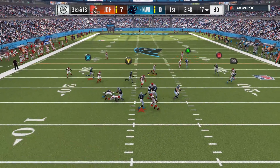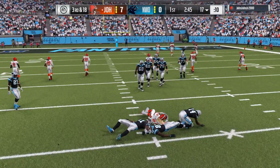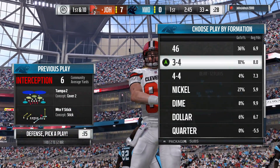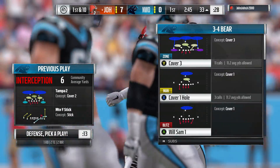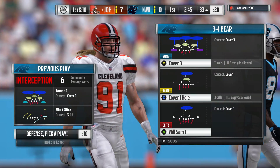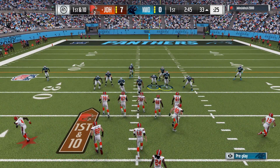Third and long, it's Newton, and he fires one that's intercepted — picked off by Hall of Famer Kevin Green. They have the football and will set up shop at the 33-yard line. Cleveland geared up to take the field, and they were able to punch it in the end zone last time, so they'll be looking to do that again.